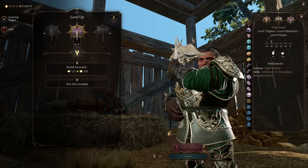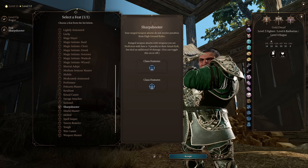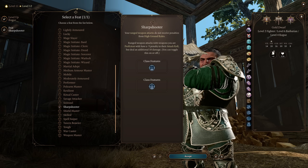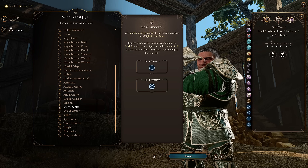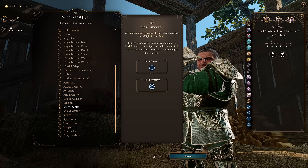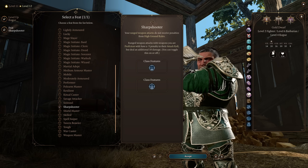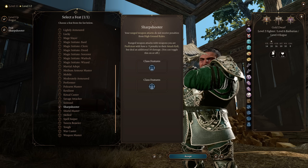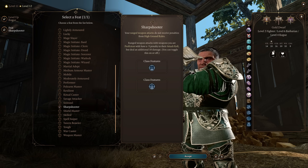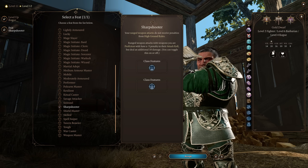At our final feat at level 12 we pick up Sharpshooter to get that maximum amount of power. Yes, we're getting this quite late — but if you don't care about those Fighter levels or don't intend to take them, you could drop those for two more levels of Barbarian and pick up the Rogue levels earlier. I find this final combination just gives you the maximum amount of power and accuracy — and that Archery fighting style is really key.